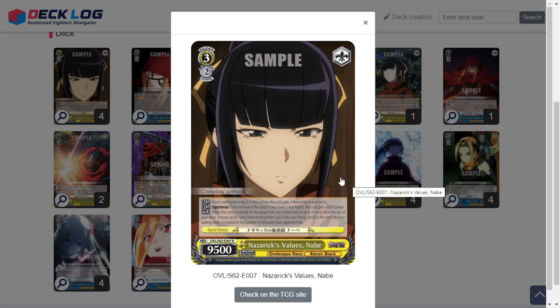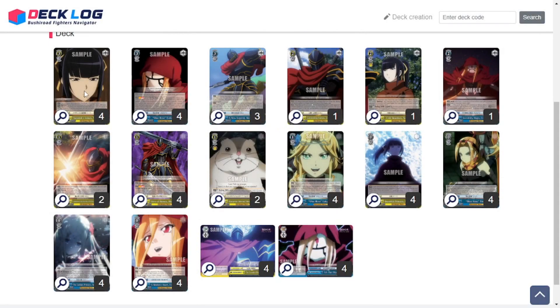If your waiting room has two or fewer climaxes, this card gets minus one level in your hand, so you get an early play experience. If the total level of cards in your level zone is four or higher, this gets plus 1000 power. When placed on stage from hand, look at up to X cards from the top of your deck — X equals the number of characters your opponent has. I put four copies in because one can be thrown into your level zone right away for the experience effect, giving you three to work with.